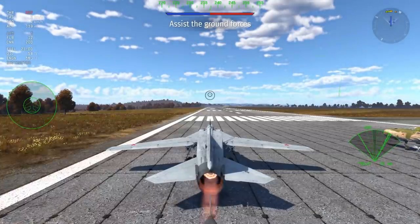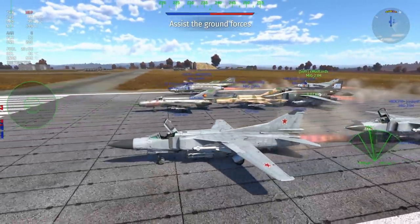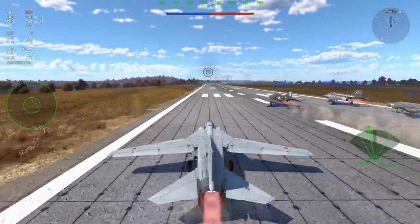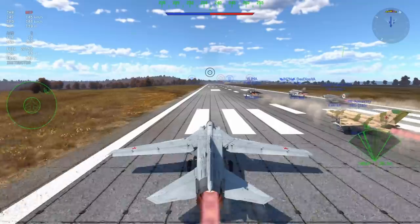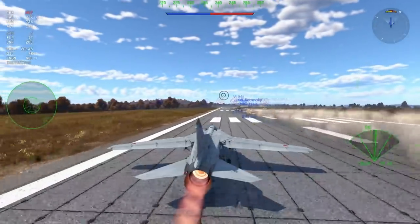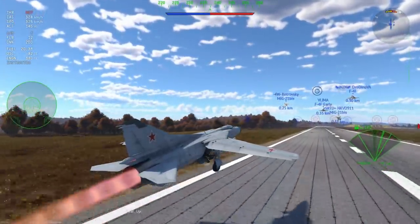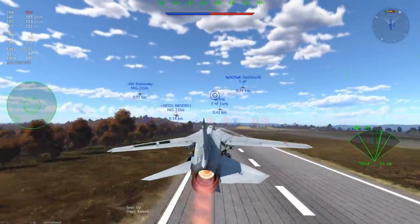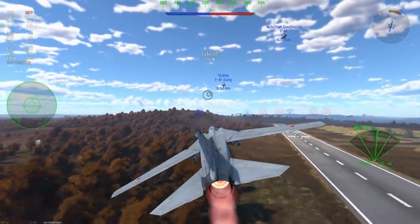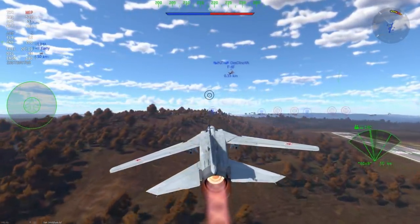Today we're going to be having a look at if this plane is actually worth it and whether or not — hold on, I'm just getting some information from production and they're telling me that the MiG-23MF is pretty much a copy paste... it can't be. Pictured on screen is definitely the MiG-23MF. This plane definitely has six missiles, a fairly good amount of speed, unique swing wings, and of course those incredible 12 flares... oh, they are the same.